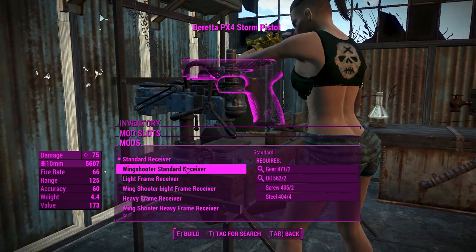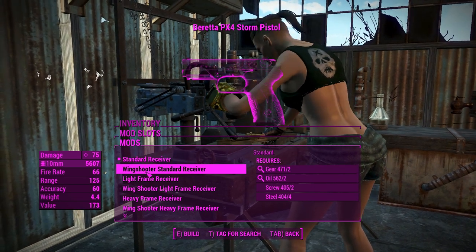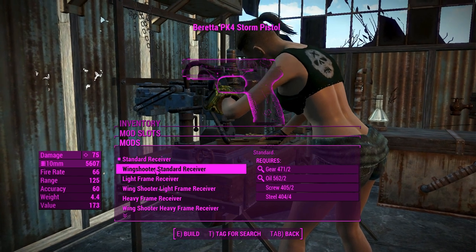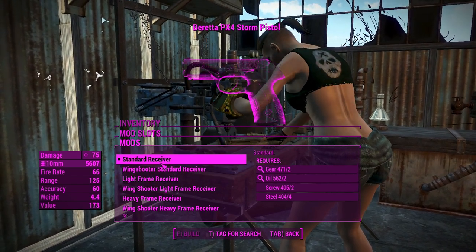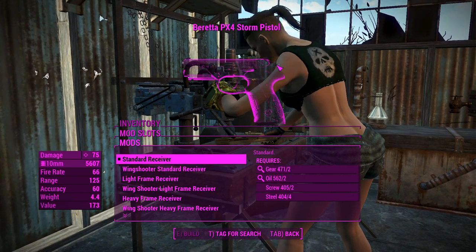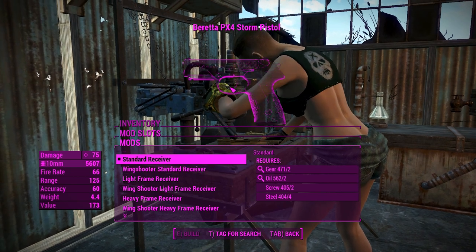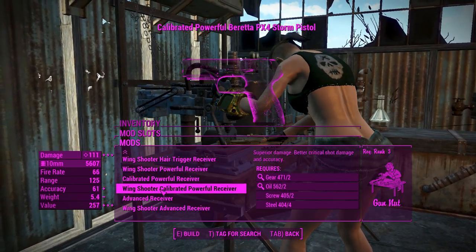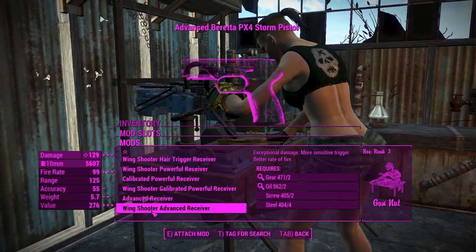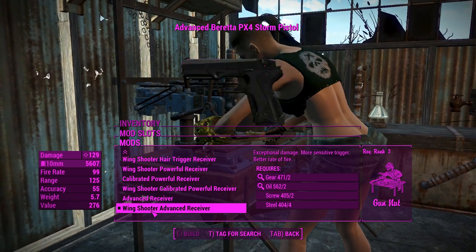For the first attachment we've got the standard receiver, and you also have the wing shooter standard receiver. Basically every one of these receivers has a wing shooter variant which changes the pistol a little bit - you can see it changes around the body and also the trigger guard. I'm not sure the difference in real life, but I slightly like the look of this one, so we'll go for the ring shooter advanced receiver.